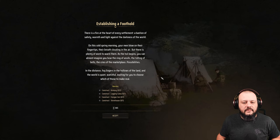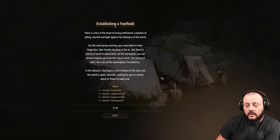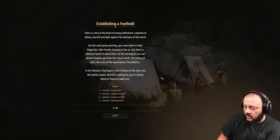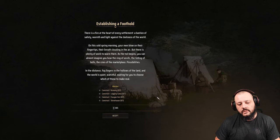We got a new message: 'There is a fire at the heart of every settlement, a bastion of safety, warmth, and light against the darkness of the world. On this cold spring morning, your men blow on their fingertips, their breath clouding the air. But there's plenty of work to warm them. As the toil begins, you can almost imagine you hear the ring of anvils, the tolling of bells, cries of the marketplace — possibilities. In the distance, fog lingers in the hollows of the land. The world is quiet, watchful, waiting for you to choose which of those to make real.'